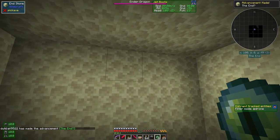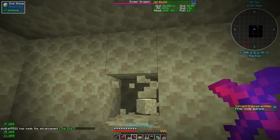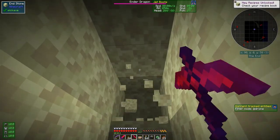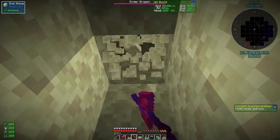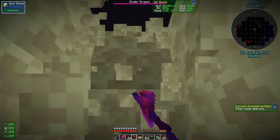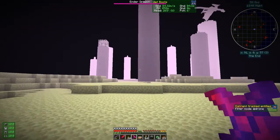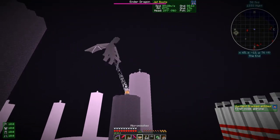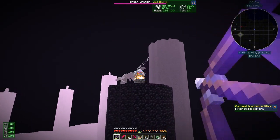The ender dragon is up there. Now let's find a way out. I've got this pickaxe which has efficiency on it, so let's dig out of here. I'm not sure which direction to go — it's just a guess. There we go, didn't take long! I've got my bow, I've got flight, so it's pretty straightforward to blow up those end crystals.